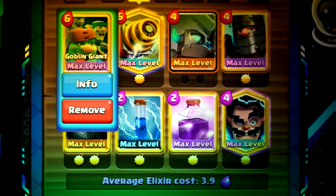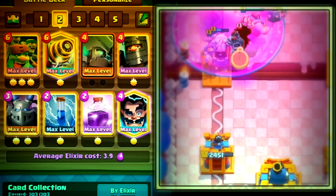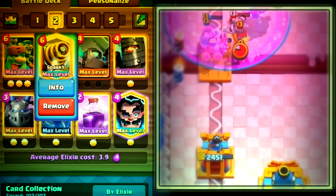Deck 2 is going to be a goblin giant sparky mini pekka rage deck. Very very devastating if your opponent is caught off guard, especially with that rage spell making everything attack so much faster.